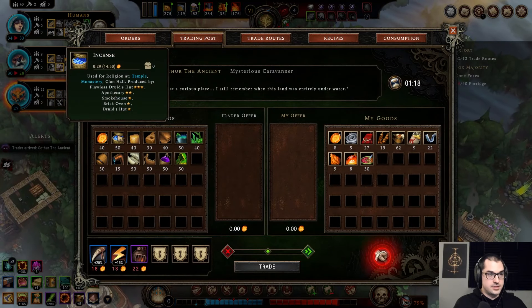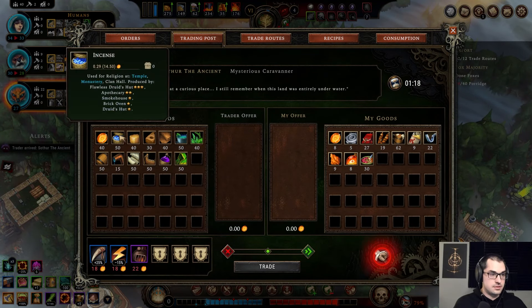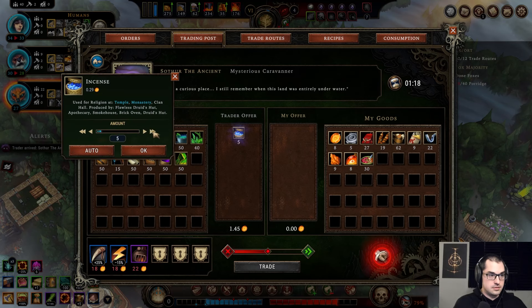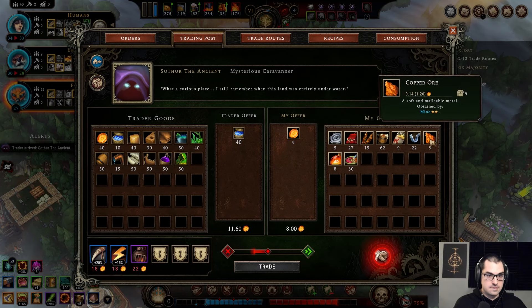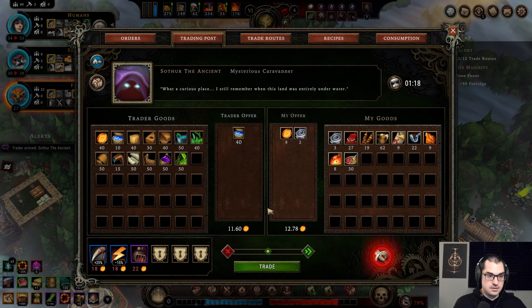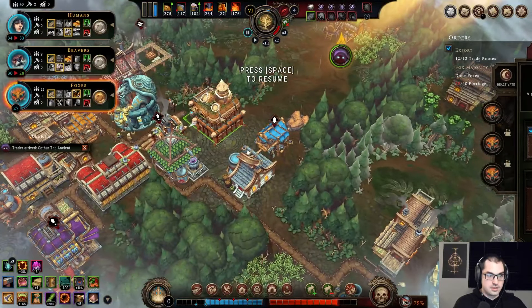Incense — perfect. How close are we on guildhouse here? Not very. That's fine.